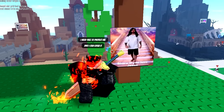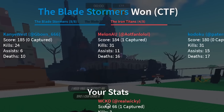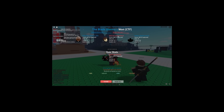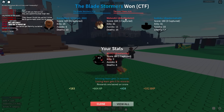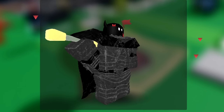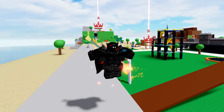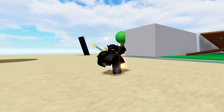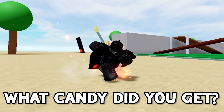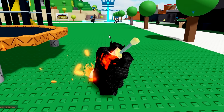Why is my team not helping? Is that Moist Critical? What is Charlie doing here? We could have won — why couldn't my team just help me? Alright, now we're gonna go check out the Conquest game mode. Also, let me know — do you guys celebrate Easter? I guess the day I'm uploading this is Easter, so do you celebrate and if so, what kind of candy did you get in your basket?